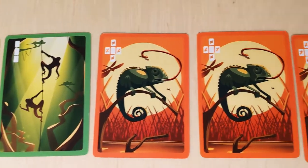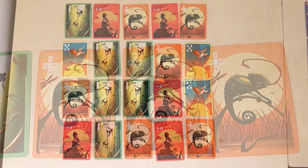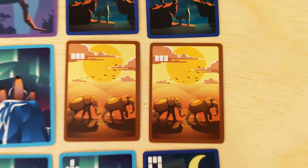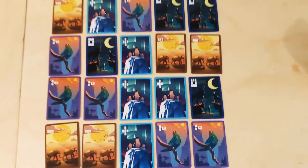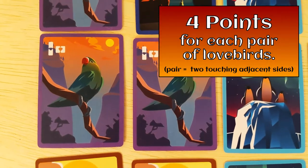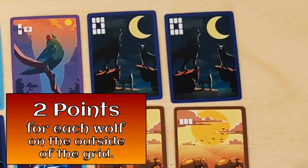Remember, only the player with the most cards for a species at the end of the game will score points for that species, and if there is a tie, the players split those points. Let's start with the monkeys. At the end of the game, we will find the column with the most monkey cards in it, and the player with the most monkeys in their collection will receive two points for each monkey card in that column. Next up is elephants: find the row with the most elephants, and the player with the most in their collection will get two points for each elephant in that row. Penguins score their winner two points for each penguin in the largest orthogonally connected group of penguins, so diagonals don't count. Lovebirds score four points for each pair of adjacent lovebirds; each lovebird can only be counted as part of one pair. Wolves score two points for each wolf that is on the outside border of the grid at the end of the game.